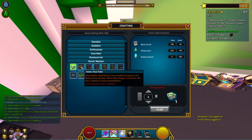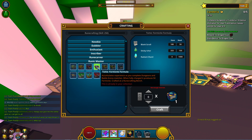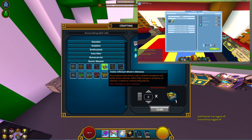Starting out we have the runecrafting tomes. These include the Shapestone Survey, Formasite Formula, Infinium Miner's Almanac, Mycological Manual, Cybernetics Catalog, Glim Grimoire, and Fluxfolio. You can craft these from a runecrafting bench and you must be runecrafting level 200 or above. If you need help leveling runecrafting make sure to check out my guide on the screen right now.